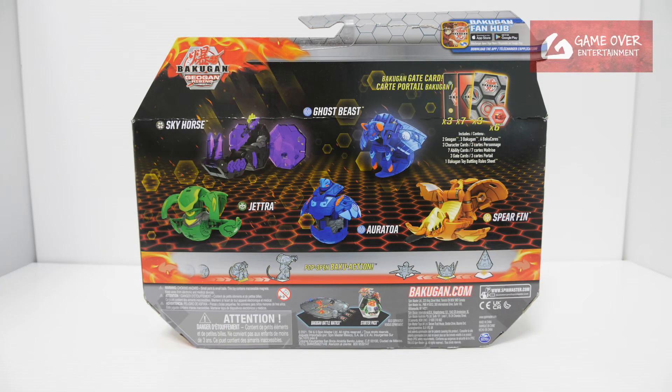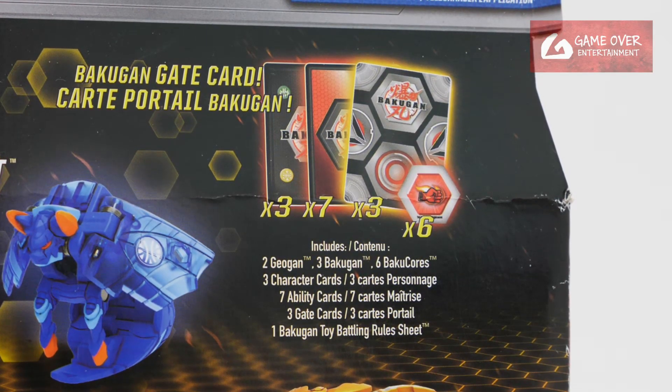Have a look at the front, have a look at the back. This pack includes 3 gate cards, 3 character cards, 7 ability cards, and 6 Baku Kors.